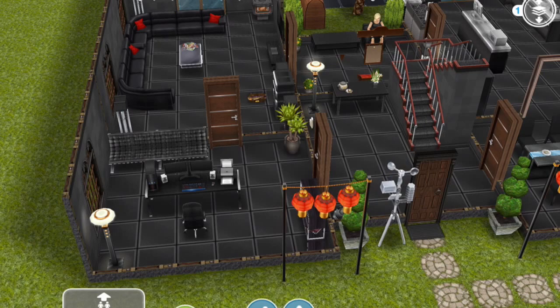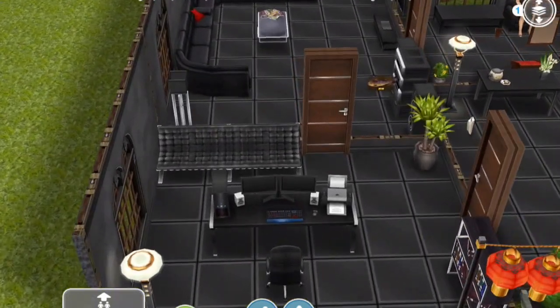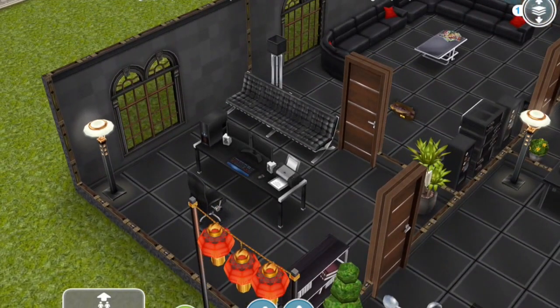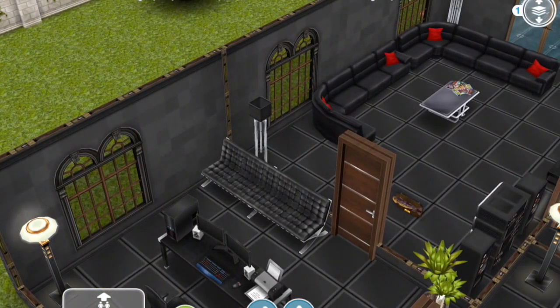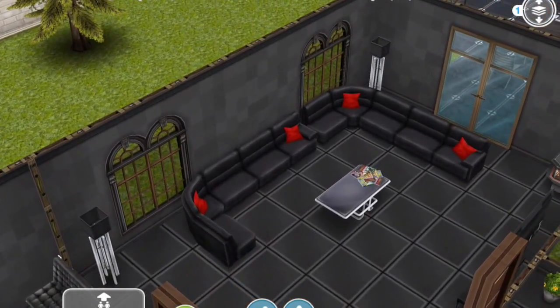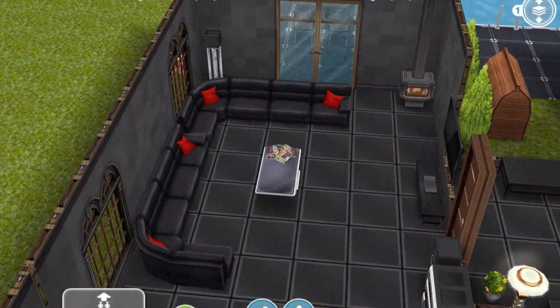So everything that can be black is black. I'm just going to give you a quick tour of the downstairs. Everything in the office is black — black pot on the plant but the plant is still itself green. As black lamps as I could get. There are no black doors so all the doors are dark rather than black, but I think these might even be the original doors that come with. The windows are all black. The sofa is black. The tables are black. The floors and walls are identical throughout the entire property, so every room has exactly the same wallpaper and exactly the same floor.